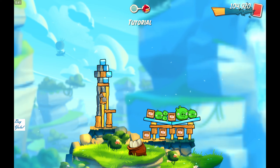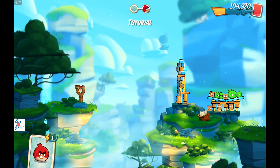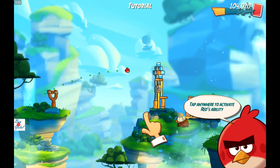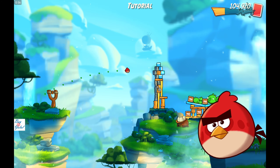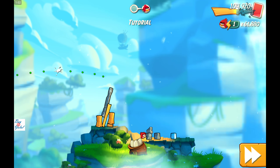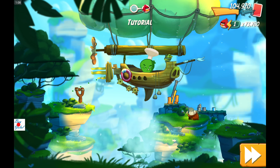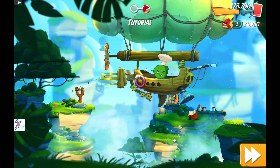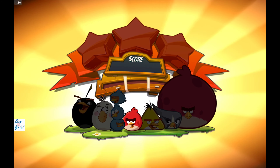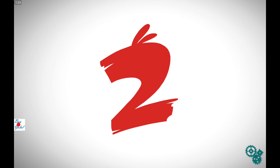Okay, need parkour — this level has two rooms. We have to eliminate all of them. Tap anywhere to activate Red's ability. Whoa, very nice, very nice — look at that face! Oh, this is our enemy and oh my god, our eggs just got stolen! One, two, three stars — a new high score, Angry Birds 2.